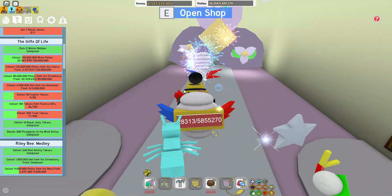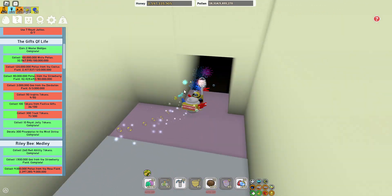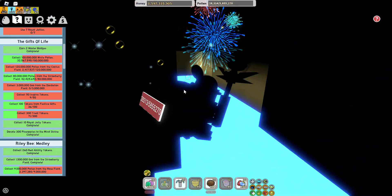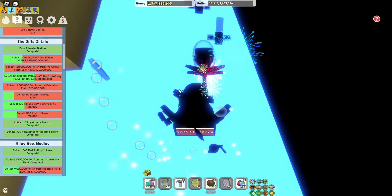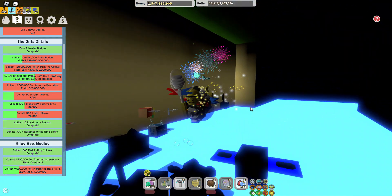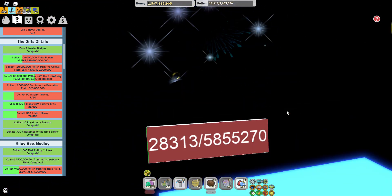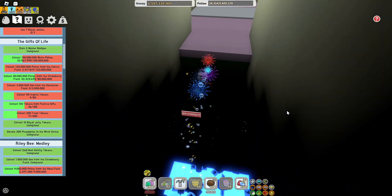You go behind this one — it's the petal shop — and then you go down here and drop into it. You can see it's blue down there, and then you can collect this token right there. That's the star jelly. There's also a maze right over there.